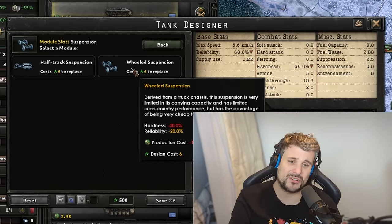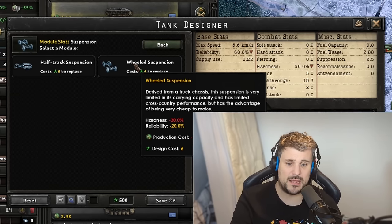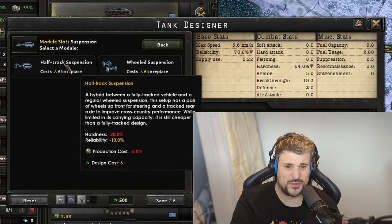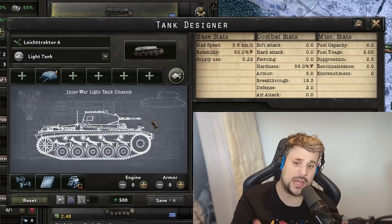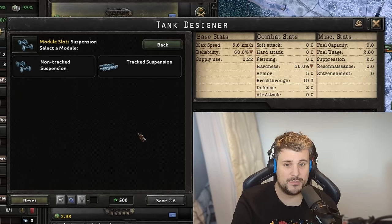The key point is: you can only fit non-track suspensions — wheels or half-tracks — on light tanks. You cannot do this on a medium or a heavy. That's the unique trait of light tanks in the designer. For everything else, the special features belong to mediums and heavies.